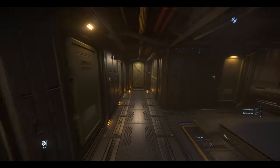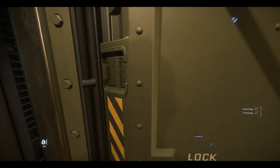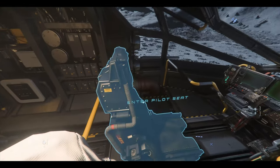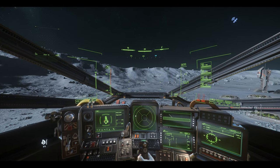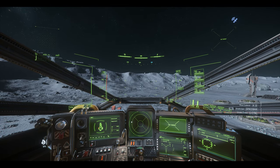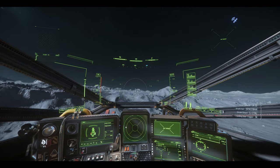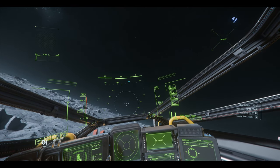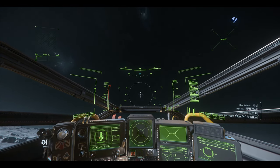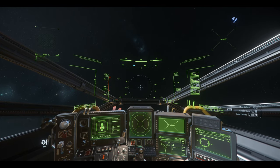Now we've got to worry about pirates. Luckily it's not a long way to fly — we're just a hop, skip, and a jump away from where we need to be. That was quick and easy. Let's fire up our thrusters and get the heck out of here. Landing gear up — why aren't my gears going up? There we go. I'm going to extend my wings... or my wing.